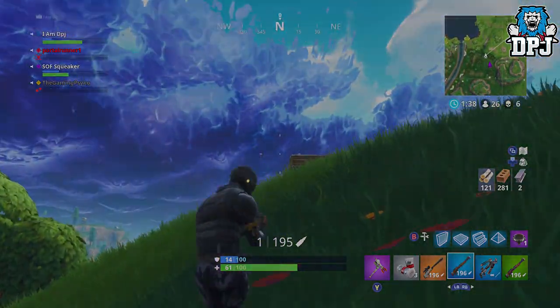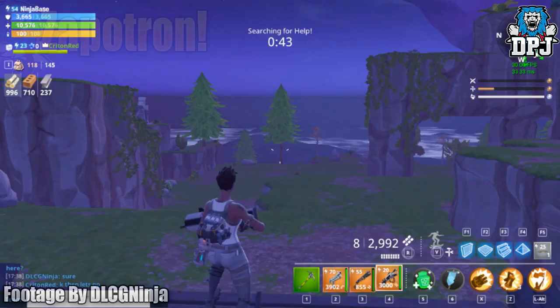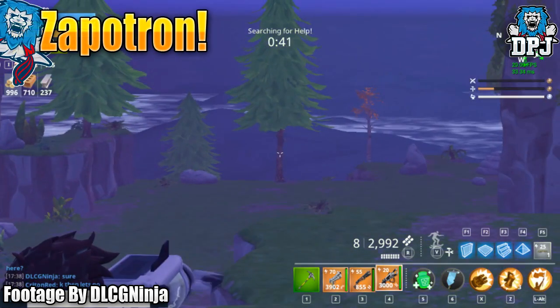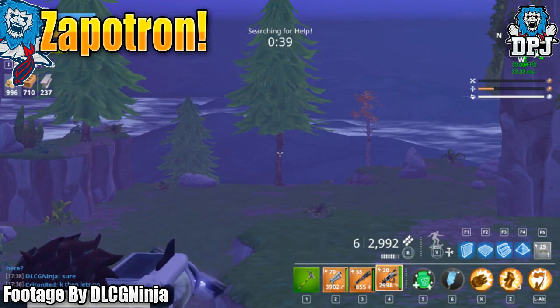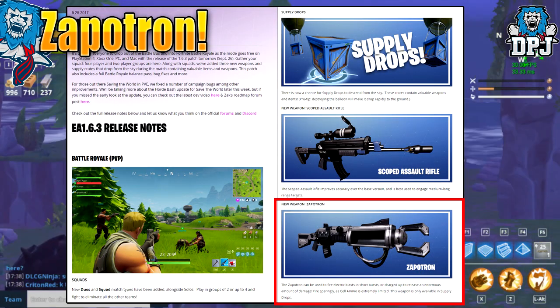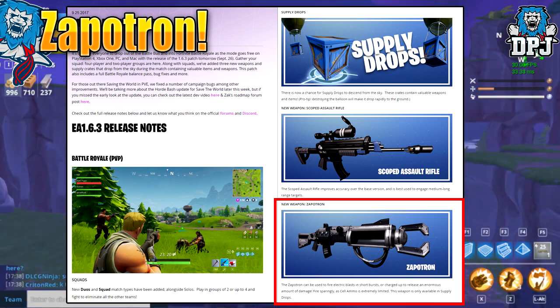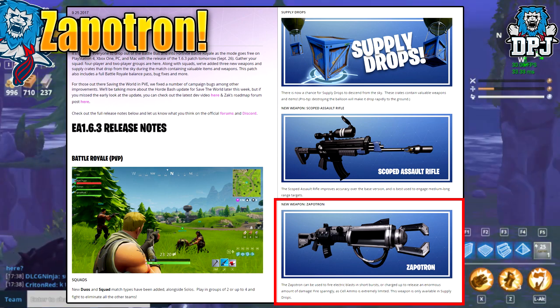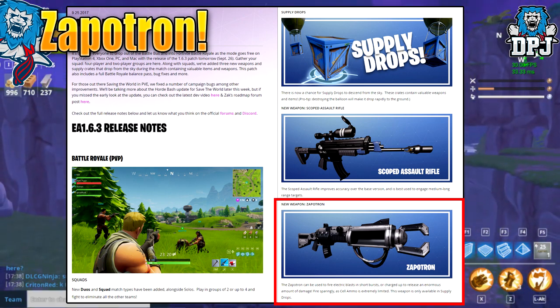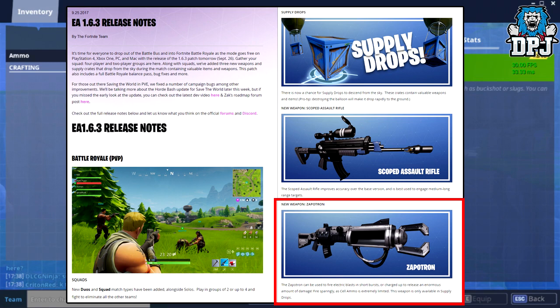And lastly we move onto the Zapotron. I believe I remember this weapon being announced to be added into the game — and as soon as that happened, it was removed. It was originally part of the 1.6.3 release notes, and it goes to show how long ago this was as it was being added alongside squads and duos. The Zapotron could fire electric blasts in short bursts or be charged up to release an enormous amount of damage. Fire sparingly — assault ammo is extremely limited.